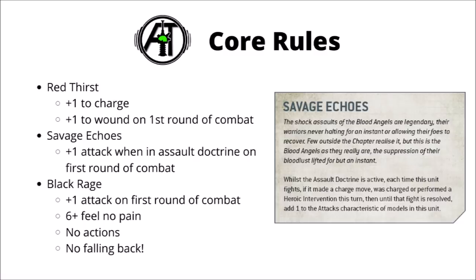Next we have Savage Echoes, which had its wording revised a little. The Assault Doctrine already gives you an extra AP in combat; this will also give you an extra attack in the first round of combat if you charged, were charged, or made a heroic intervention. The wording has changed slightly to mean that if you've put a unit in Assault Doctrine with a stratagem or ability, you would get Savage Echoes on that attack — though please correct me if I'm wrong.